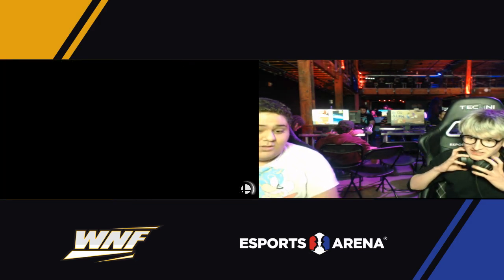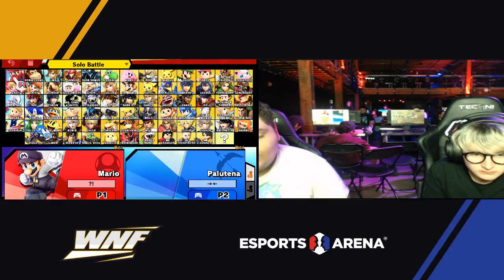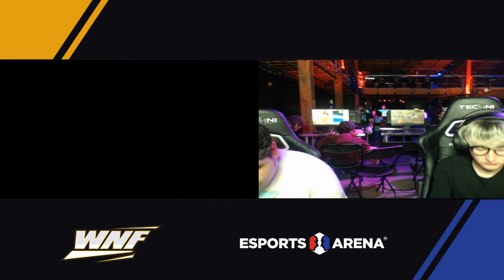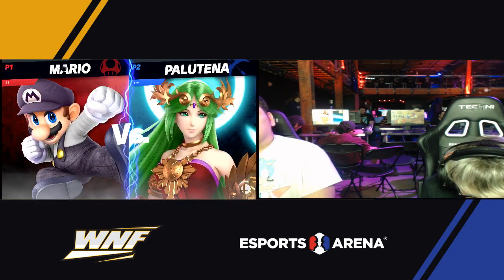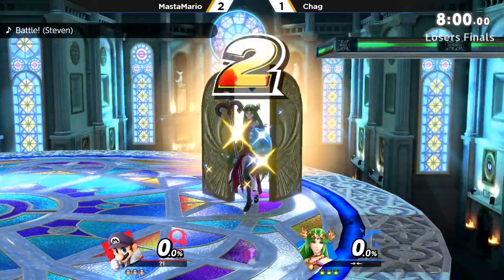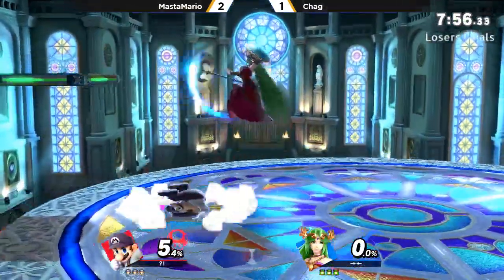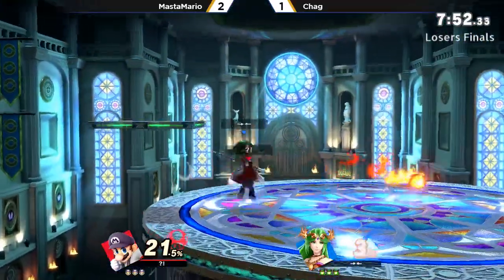Master Mario — they're talking in Spanish right now. Right now Chag's just trying to calm it down. It was such a close game. He's got a little bit of nerves going on. Master Mario was giving him props for his Palutena. Game number four, Master Mario up 2-1. Just one more game and he gets to find himself in Grand Finals against Quick, who's been just waiting.